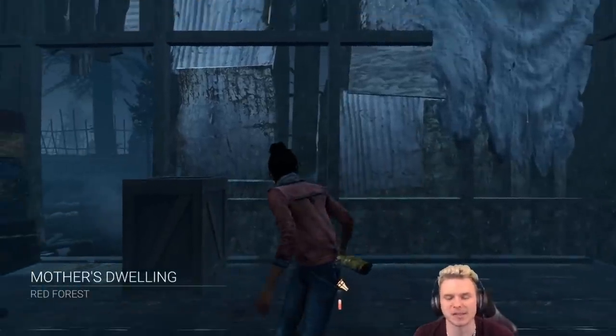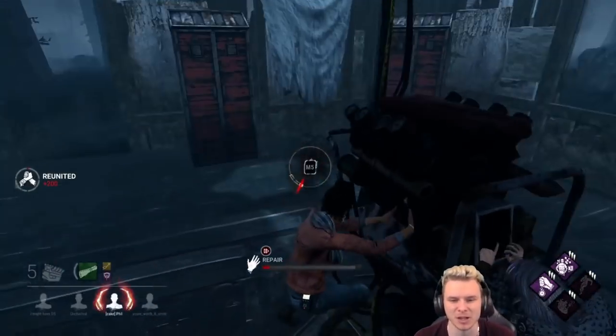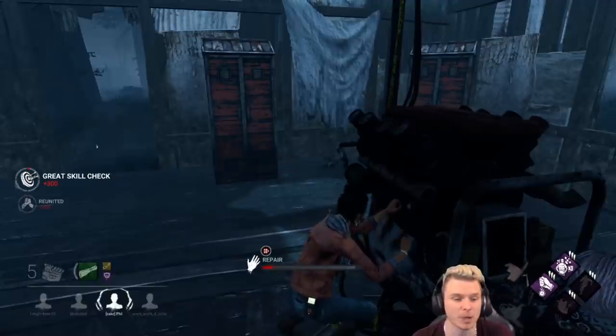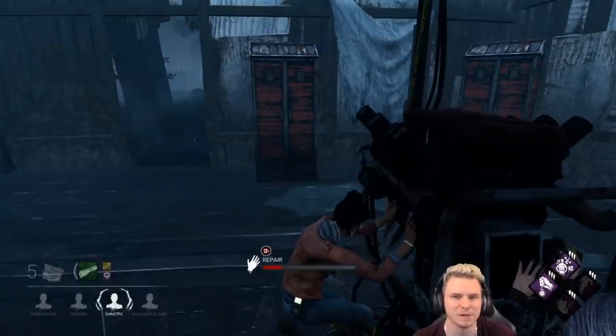Hey guys, welcome back. Today we're going to be spawning in on Mother's Dwelling. A lot of people have been asking me recently about Detector's Hunch and how to make it work. If you look in the bottom left you're going to see that I have a map — not a rainbow map, just a default basic map.